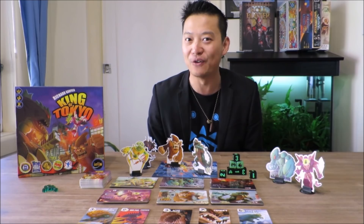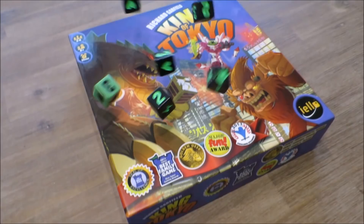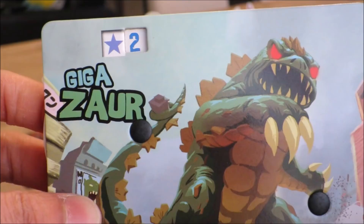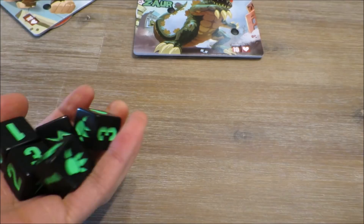Each player chooses a monster, sets its health to ten, and its victory points to zero. In turn order, players take turns rolling six big dice, setting aside any chosen dice, and re-rolling the others up to two times before resolving the dice effects.